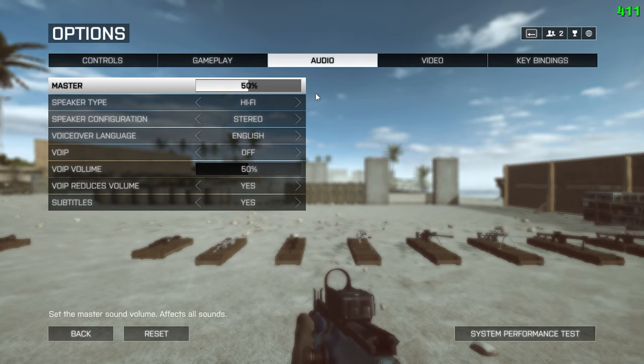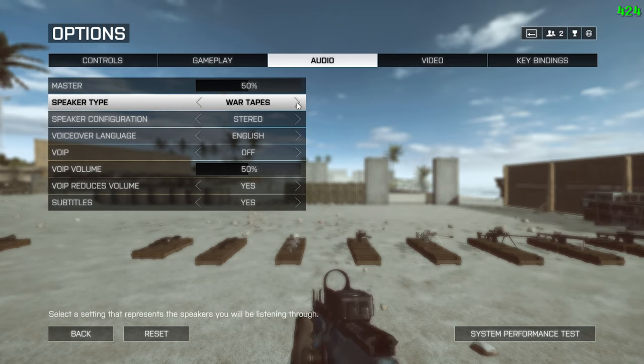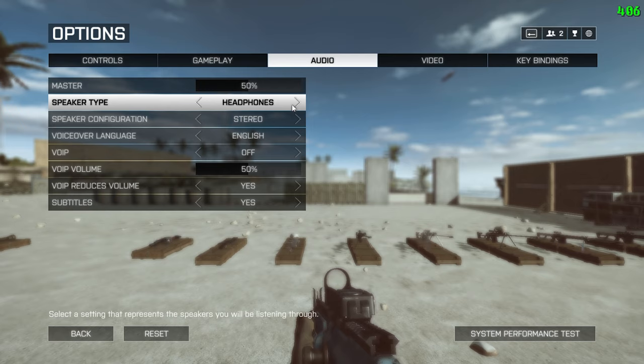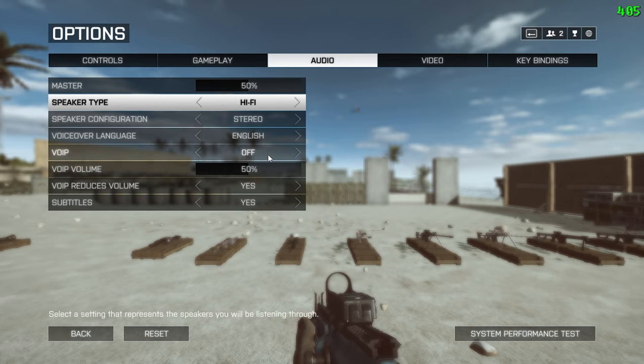Next, audio settings. According to DICE, the best audio settings are hi-fi and stereo. Some swear by war tapes because it boosts small audio cues like footsteps, but it also boosts pretty much everything else along with heavily compressing the audio, giving you a very cluttered and loud sound. Personally, I consider it unusable for high player counts where a lot of action is going on. The headphones preset gives similarly low compression to hi-fi with less bass if you prefer less emphasis on explosions. VoIP is turned off.